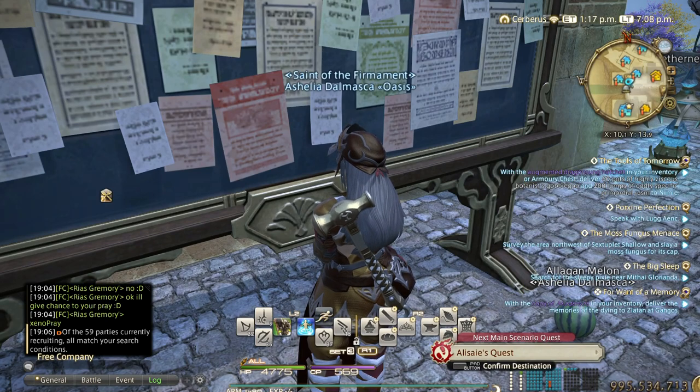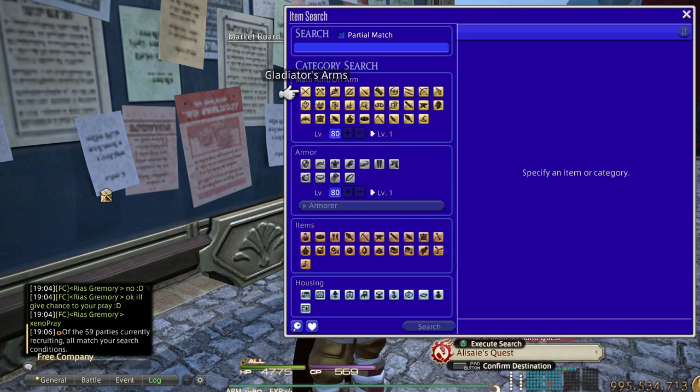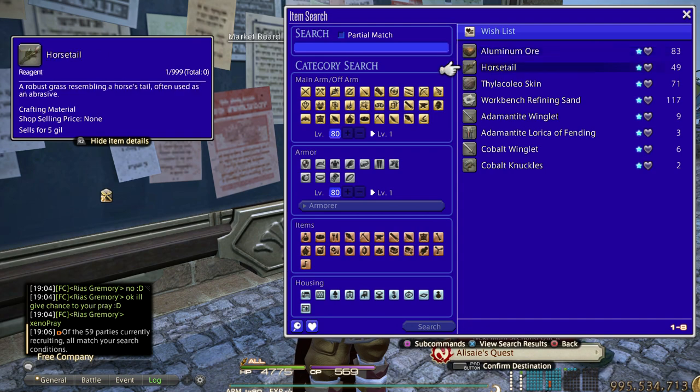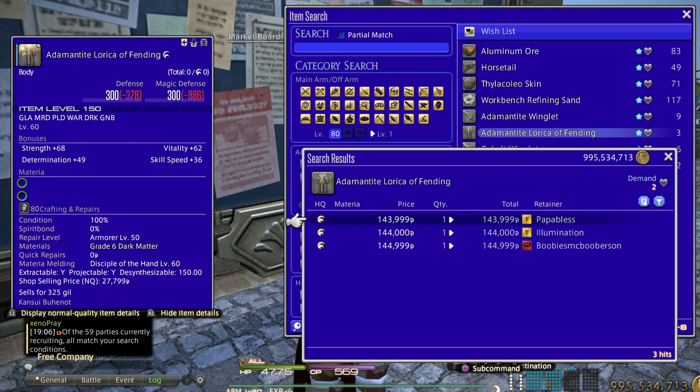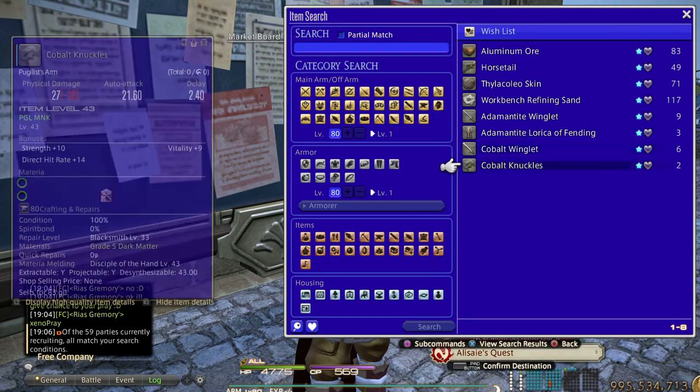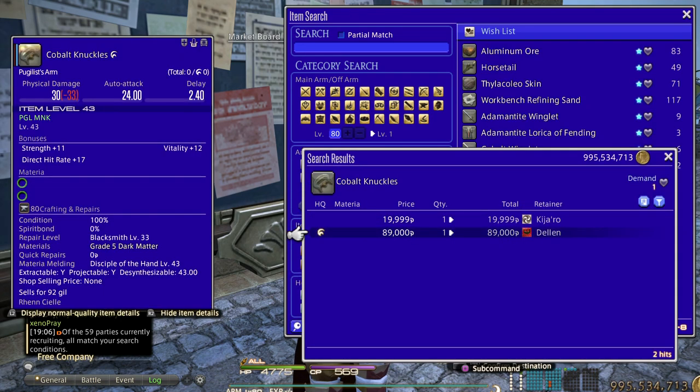Number three would be selling Grand Company dailies and crafter quest hand-ins. For example, Diadochos Lorica, Cobalt Winglet, Cobalt Knuckles, and so on. These are really good because some people are lazy and won't craft their own items for quest hand-ins — they'd rather just buy them. I'll leave a link in the video description for all possible Grand Company hand-ins.